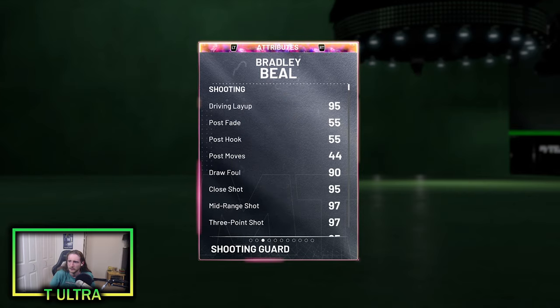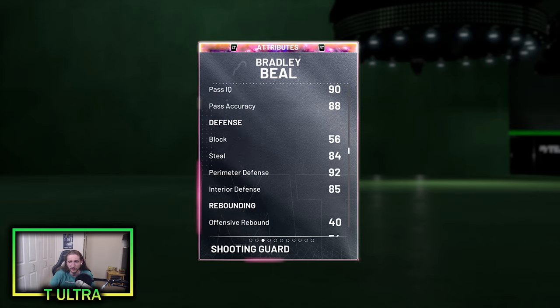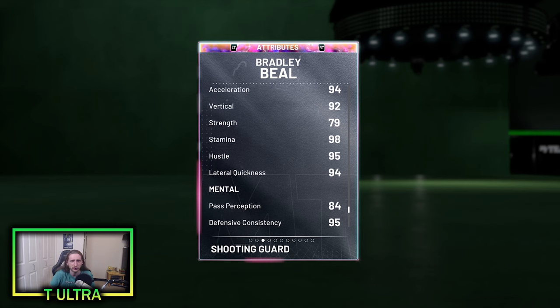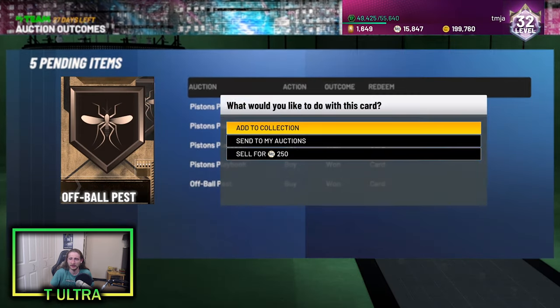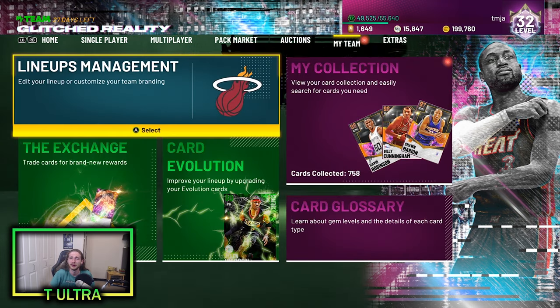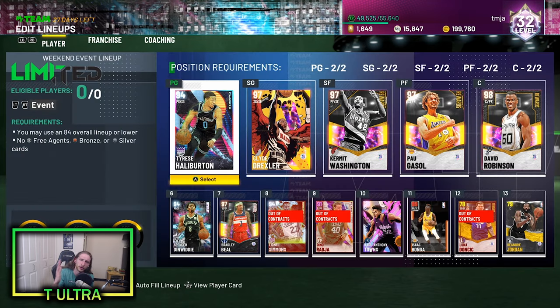Let's take a look at his attributes quickly. Good driving layup, three-ball obviously amazing, 90 driving dunk, 92 ball handle. Defensively not bad — block's a little low but solid. Not much of a rebounder. Really good speed, good lateral quickness. This card looks very, very solid. I'm also going to do this agenda quick — acquire a badge from the auction house. I'm just going to get off-ball pest. That's pretty much going to do it for this video — we got a lot done. Make sure to drop a like if you enjoyed the video. Subscribe for more NBA 2K21 My Team content. I will see you guys later with this no-money-spent God squad that we have assembled. Peace out.